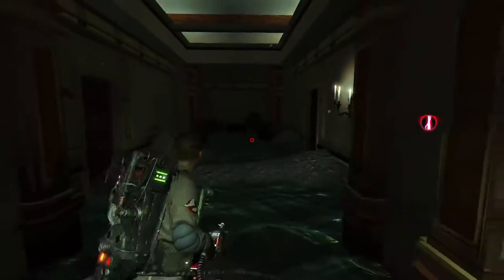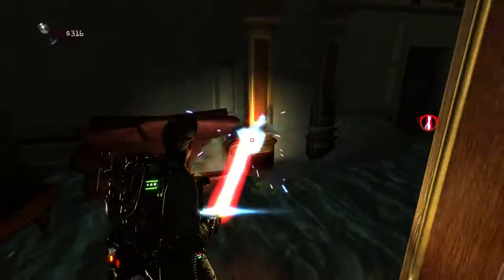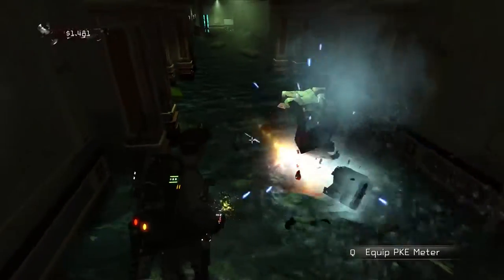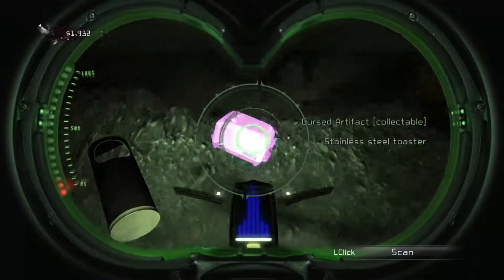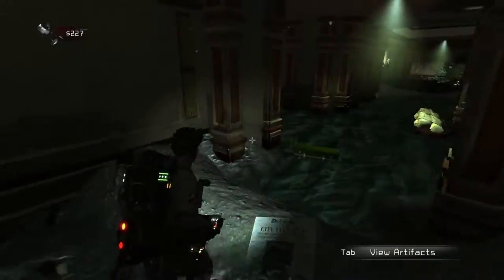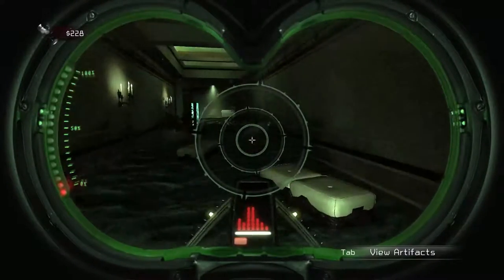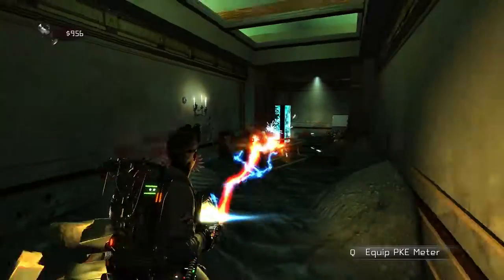So we got ourselves what appears to be a little bit of an arena. If the battle takes place, I am going to say it's going to take place here. What's this? Another cursed artifact. Now look at the bottom left of the screen — pops up, $1,500. I mean, that's a lot of money.